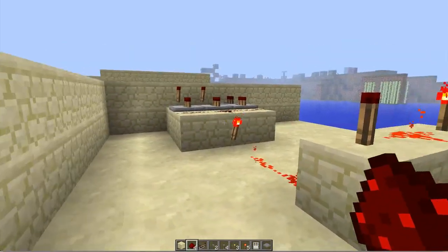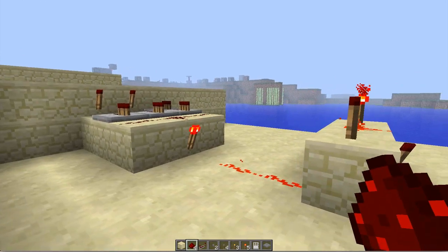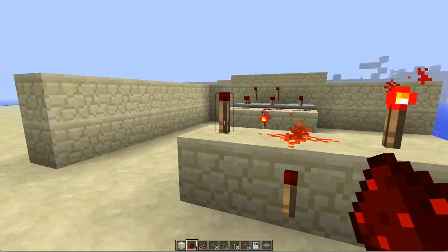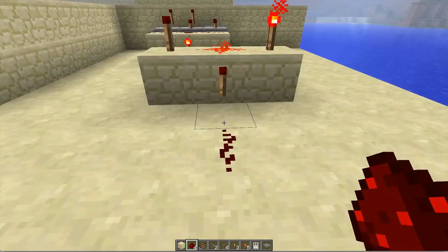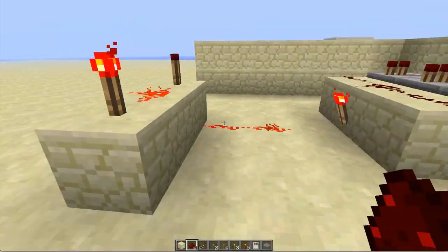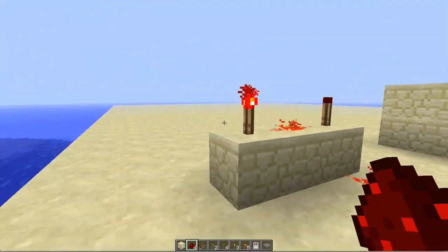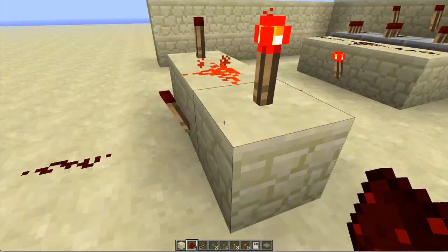So once you've done those switches and you've set your combo, you're going to want to create an AND gate, which is a torch there, torch there, redstone in the middle, and then a torch there. This is your output right here, and these are your two inputs. So when this is on, this is off, and you want this to also be off in order for the output to go on.